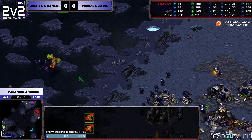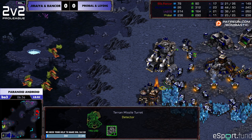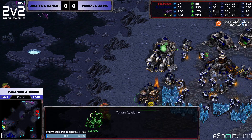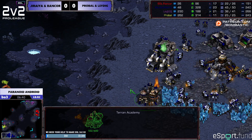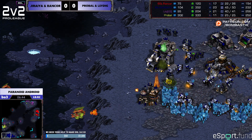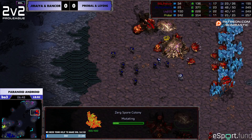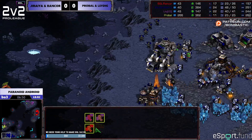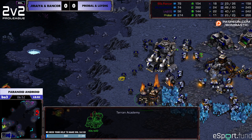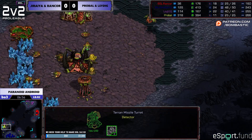Okay, Mutas dying there — that's pretty sweet, some drunken Mutas. ProBall is also an old-school BW tournament player. Very good. Sometimes he can get nervous in these spots — that might be one of those moments. But he does a good job; I respect his Muta micro. He does a really good job harassing in general. So I add a second turret, then a third turret, really respecting his ability to harass me.